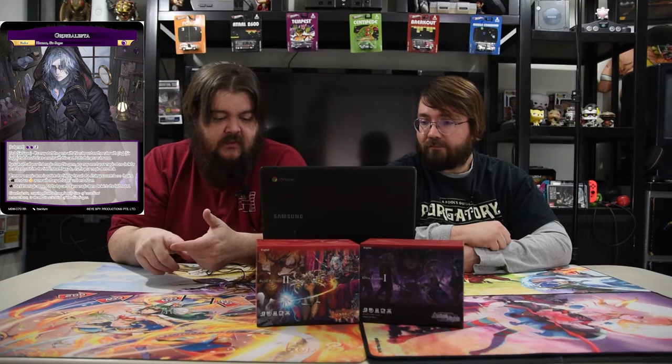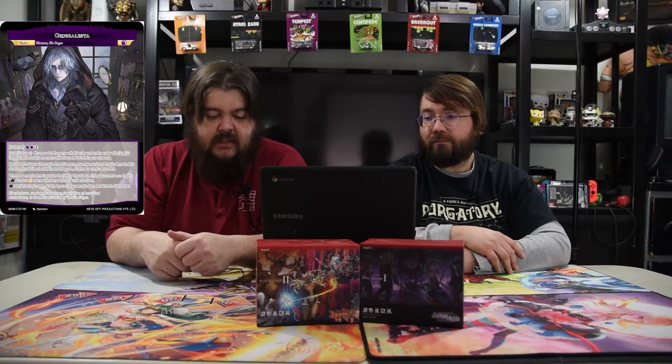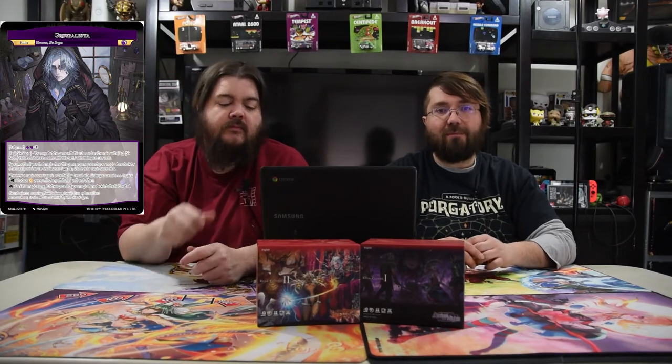Whenever a magic stone enters the field from a call by a J ruler you control, it gains: tap — produce a moon or one will of any attribute until end of turn. And tap — banish a magic stone; if you do, put the top card of your magic stone deck into the field rested. That's the major change — before you could cheat the system and get a free stone, but now if you banish a stone you get another stone. Turn one you can set up whatever land you want, and every time you call a stone you get mana of any color, so you never get will-screwed.